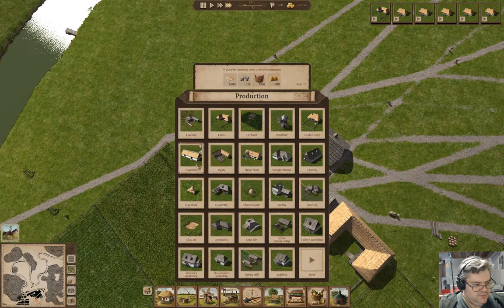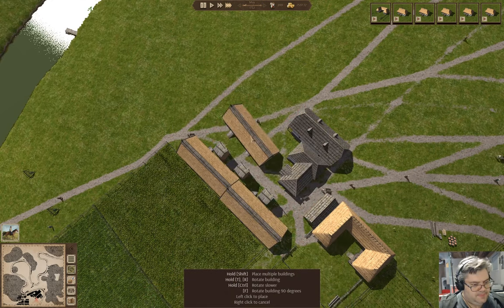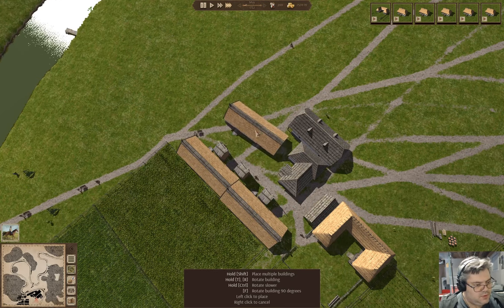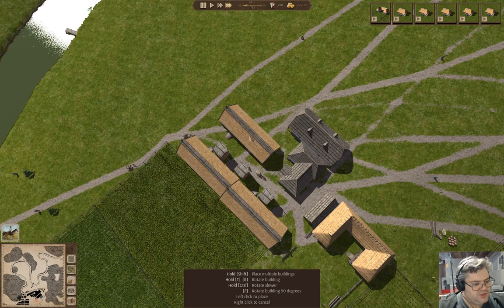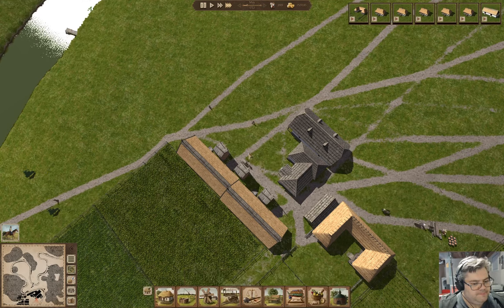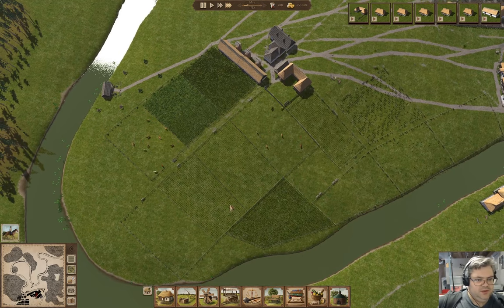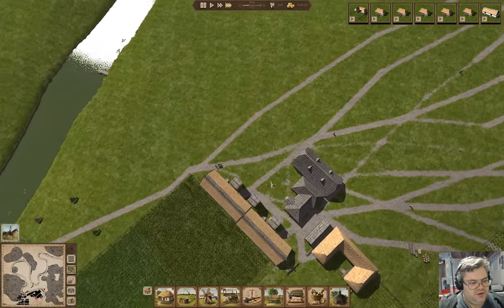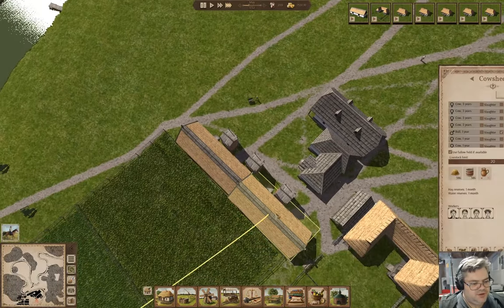Okay, cow shed. I could put a cow shed here because I've got five fields that are going to be fallow every year, so building some cow sheds does seem like it might not be a terrible idea.